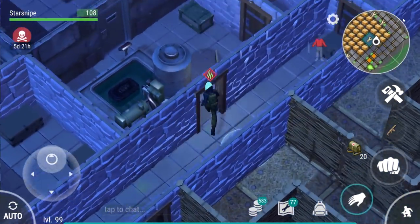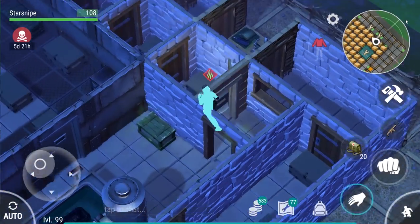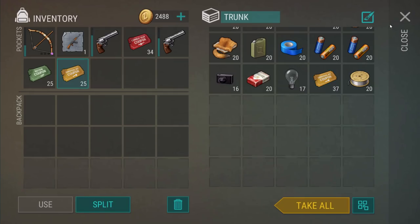On the second floor of the bunker, you can actually find another modification desk — the desk that belongs to the specialist. I'm going to grab some things so we can open up every single bunker crate and see if maybe those will have some goodies for us.